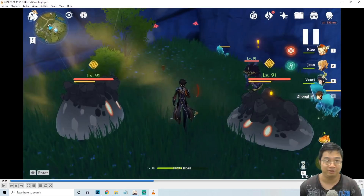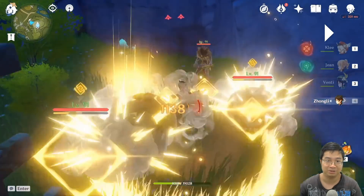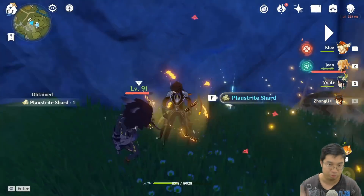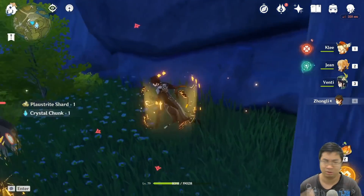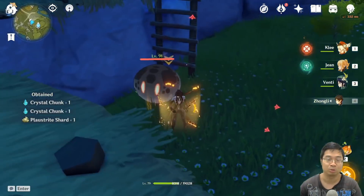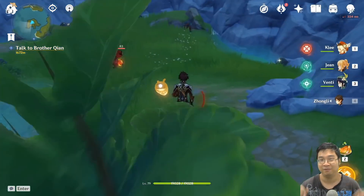Starting with mining first — if we come over here, you can see I have come to a location where I have not yet mined the crystal mine. With Zhongli we can break the mines quite easily. As you can see, the Plaustrite Shard comes from the crystal mines, and for each crystal mine you have a really high chance of getting one of the Plaustrite Shards. So if you're mining about 30 to 40 a day, you can get a lot of the mining materials.